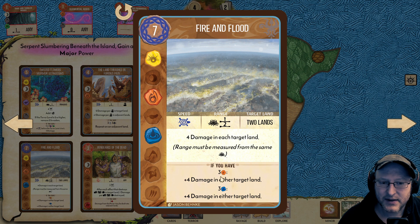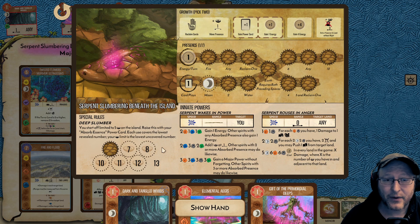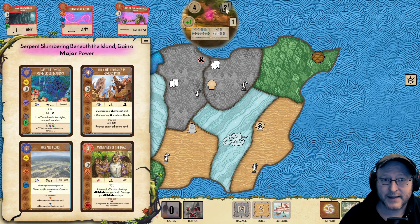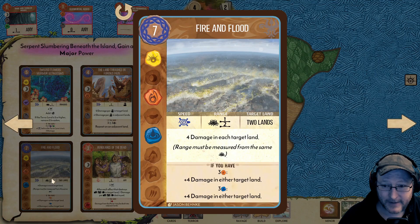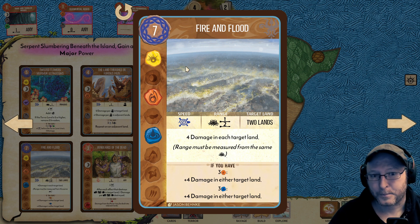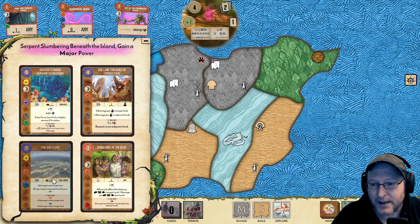This targets two lands with fire and water — these are thresholds that aren't going to be that hard for us. We're going to have a water here and a fire here. And if we play this with Gift of Flowing Power, we'll have the threshold, which is a frankly scandalous amount of damage. It's very expensive, but we might be able to afford it. We're not going to be able to play it this turn — that's the downside. But I think this is a strong pick for this spirit.